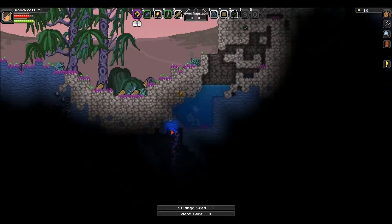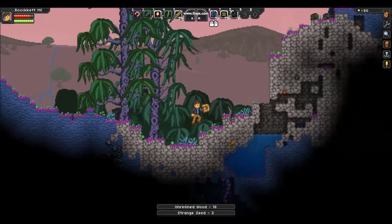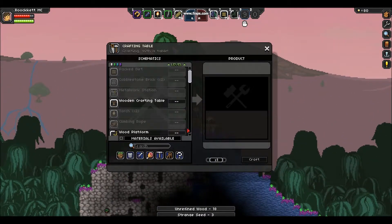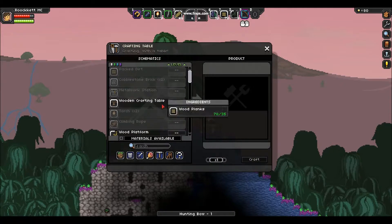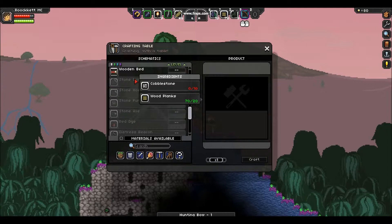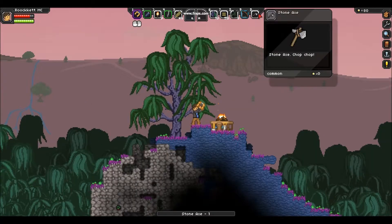You know what, I'll be back. Let's see how I can make a pickaxe. The least I can make is a cobblestone pick. I'm gonna go get some cobblestone and I'll be back. Alright, I'm back. Made myself a stone axe. We're gonna go hunting now.